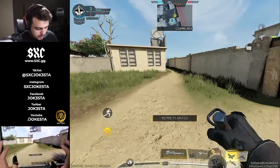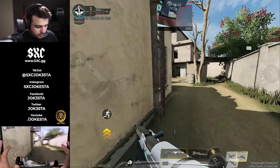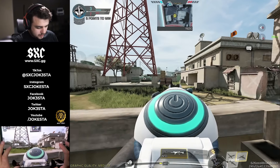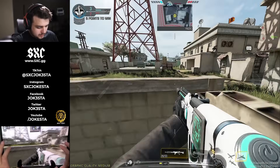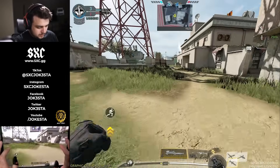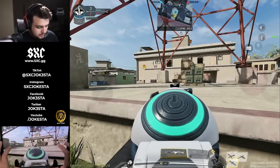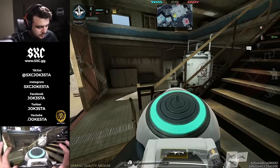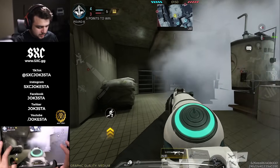We're gonna go ahead and get that bomb planted — there's somebody in our spawn. If I can run this way to get the UAV... pay attention to the UAV. They're both right there — they're both gonna have to peek. I have a grenade. There's a hunter killer drone on standby. He's not defusing the bomb — that guy just wanted to get a kill. He didn't even want to defuse the bomb.